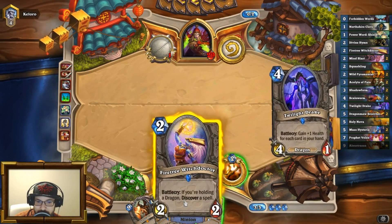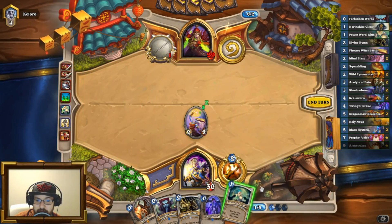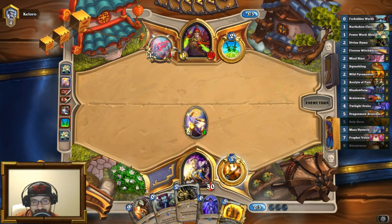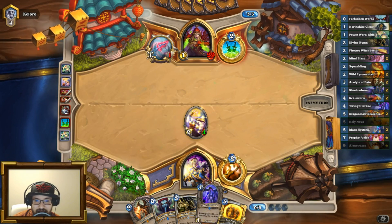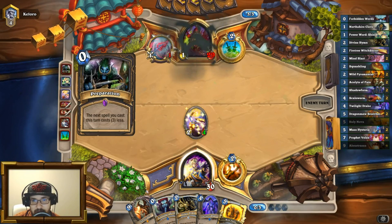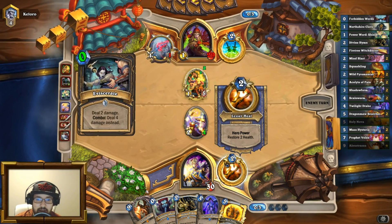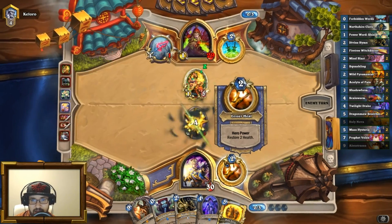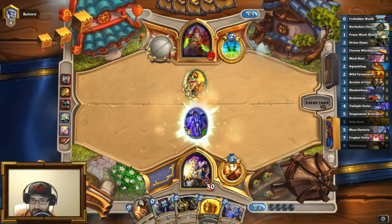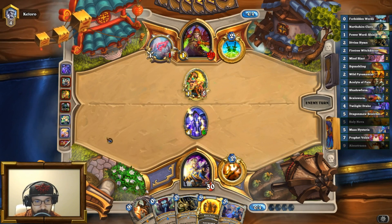Rogue's very annoying. I've got a turn three so I'll play Powered Shield — not all too terrible. I have a dragon to play next turn. I have some removal I'll be able to utilize a little later, which is pretty nice. He plays Eviscerate on that — that's one less Eviscerate to worry about. I'll just go Twilight Drake. I forgot I was gonna get a card from the Witch Doctor.